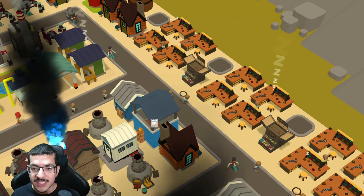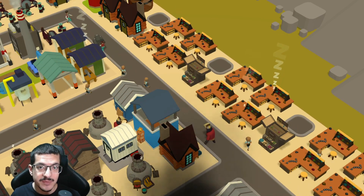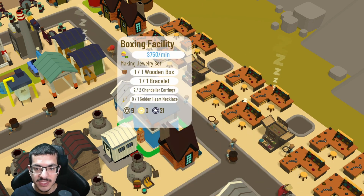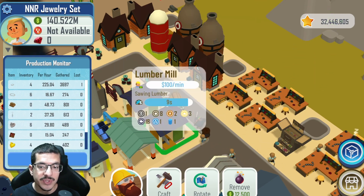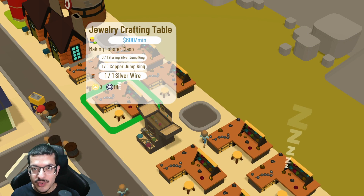To craft jewelry sets you need a boxing facility. This is the first item that requires four different items going into it: the jewelry set requires one wooden box, one bracelet, two chandelier earrings, and one golden heart necklace. The wooden box can be crafted on the lumber mill, requiring one lumber, two wood, and two energy, so you will need another lumber mill to craft the lumber.